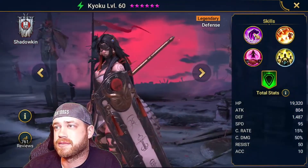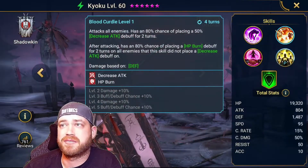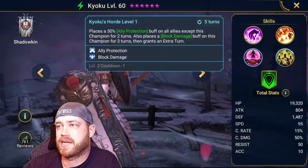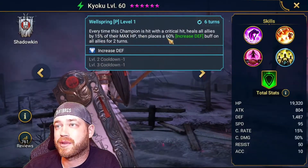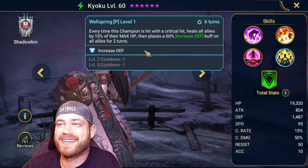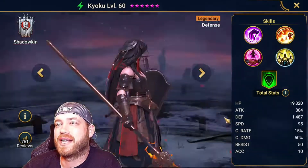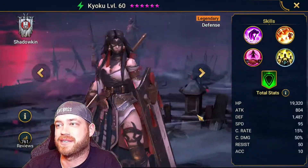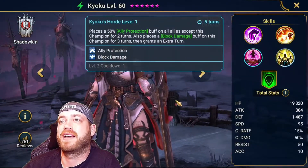This next legendary looks awesome. She has weaken, decreased attack, HP burn — so good. Yeah, she's perfect for this boss — block damage, ally protect. Increases defense every time the champion is hit with a critical hit. Heals all allies by 15% of max HP. That's why I see this chick all the time in PvP — she's insane with 1,500 base defense. She's fantastic.